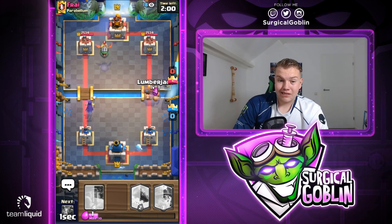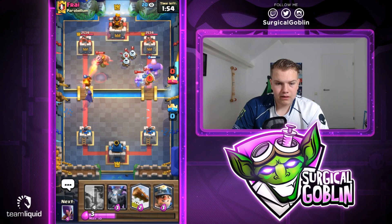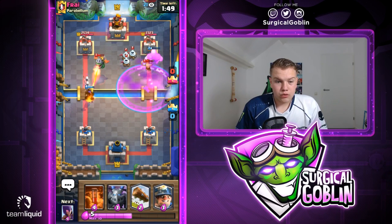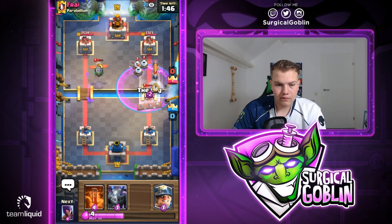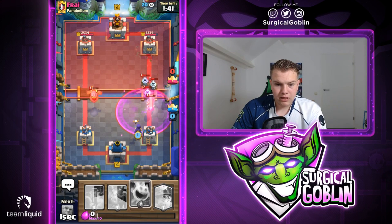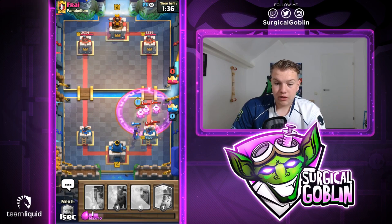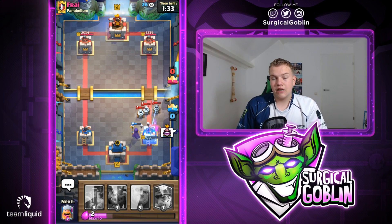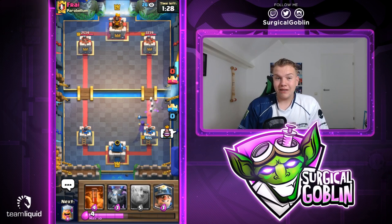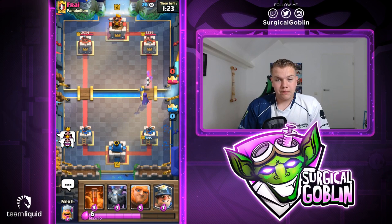I'm thinking about going with giant - let's go with ice spirit, then giant, and then lumberjack behind it because he just used his tank killer. Looks like he goes with his own lumberjack - I'll go with my ice spirit. He is able to counter it really well with lumberjack and zappies. We need to watch out with the counter push because he does have a battle ram. Let's go with a witch - unfortunately lumberjack does give it a rage boost. We need to go with ice spirit as well. Ice spirit actually died so he'll be able to get a lot of damage. He defended with lumberjack, then ice golem to retarget, then zappies - definitely really well played.